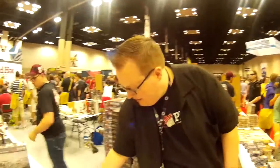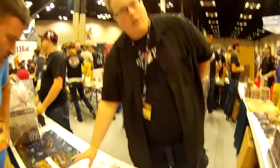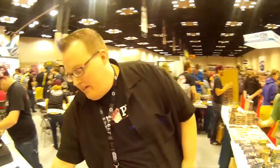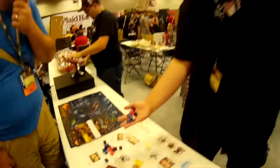I bring a deck and you bring a deck and our Phoenixborn fight each other. I need to eliminate your hit points before you eliminate mine, and I can do that by summoning spells out onto my spellboard that let me get out units to fight you, as well as do other cool crazy things. My favorite part about this game though is the dice — I bring ten dice to the table based on the different kinds of magic my Phoenixborn uses, and those fuel my ability to bring out my spells.